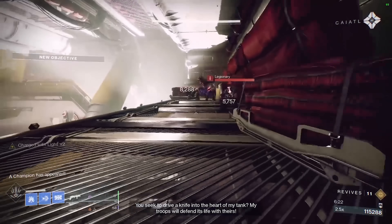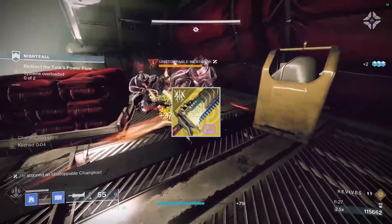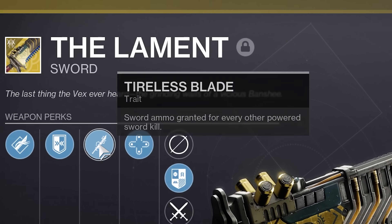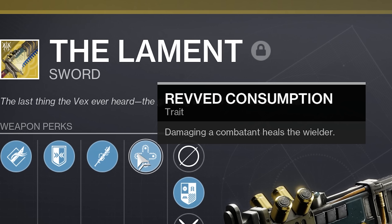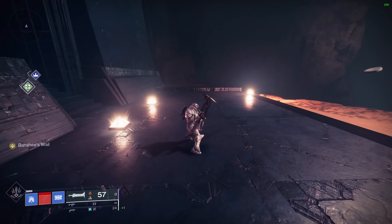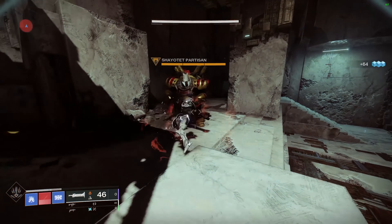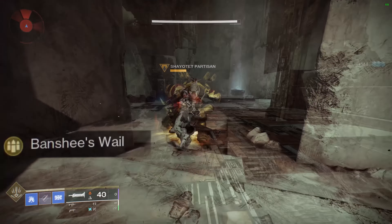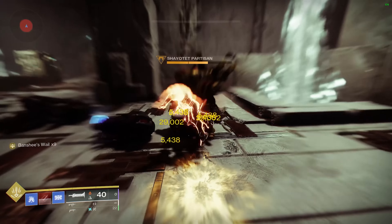Currently in Season of the Seraph, there are only 2 swords that are viable in PvE: the Lament and Crownsplitter. The Lament can be acquired with the Beyond Light expansion. It's arguably the best sword in the game since its release. It has Tireless Blade so you can use it on adds without worrying too much about ammo economy. The trait Revved Consumption heals you when you damage combatants. The intrinsic allows you to rev the sword by holding guard, going into a chainsaw-like attack that shreds through enemies and breaks barrier champion barriers.